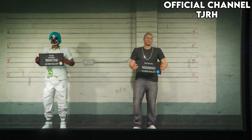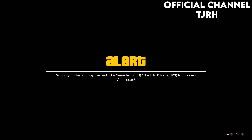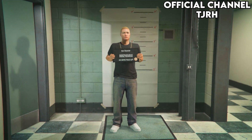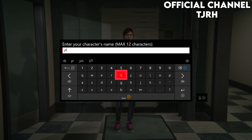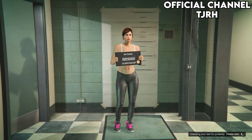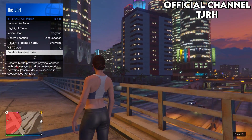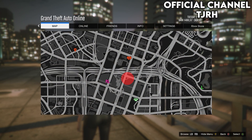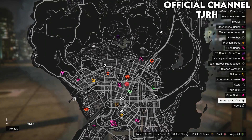Now make a new female character in slot 2. Make sure you accept the alert, set it to female, then hit Save and Continue, name it anything, and take the picture to load into Online. Once you've loaded in, enable passive mode so no one can interfere with the glitch. Open your map to check for clothing stores — if there are none, find a new session and they should appear.